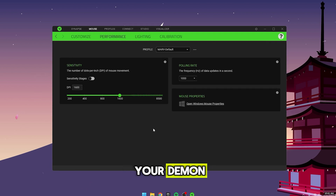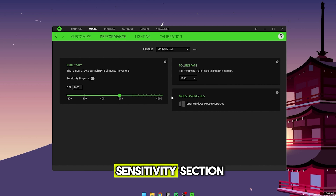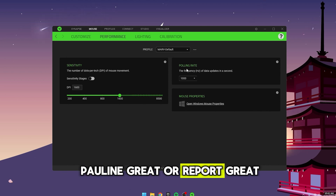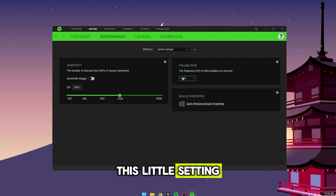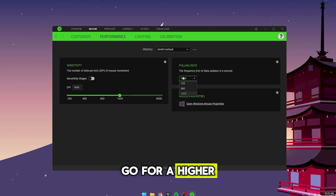Next up, fire up your game and open your mouse software — I'm using Logitech. Inside, you'll find a sensitivity section. Look for something called polling rate or report rate. This setting decides how quickly your mouse sends data to your computer. Go for a higher polling rate for smoother, more precise movements and less lag. I'd recommend cranking it up to 1000 Hz if you can.